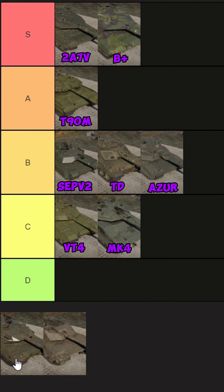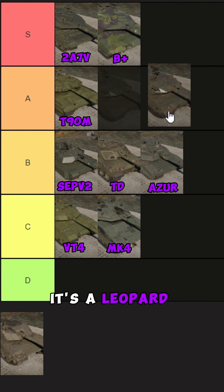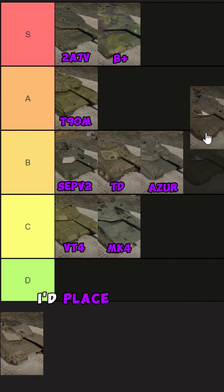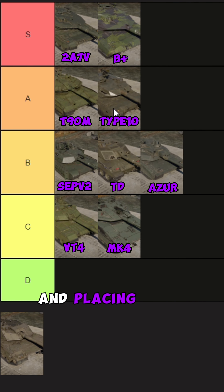We got the Type 10. Four second autoloader. Kind of weak chassis. Good turret cheeks. It's essentially just a modified Leopard. It's kind of hard to place this one. If there was an in-between A and B, I'd place it there, just because it can pop off pretty quickly. But knowing that it has that capability, I'm placing it at A tier.